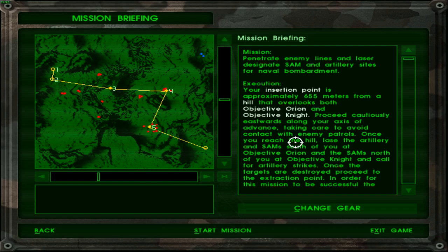Your insertion point is approximately 655 meters from a hill that overlooks both objective Orion and objective Night. Proceed cautiously eastward along your axis of advance, taking care to avoid contact with enemy patrols. Once you reach the hill, lase the artillery and SAM south of you at objective Orion and the SAMs north of you at objective Night, and call for artillery strikes.